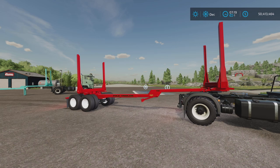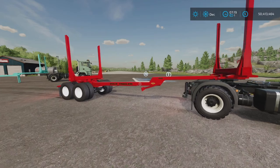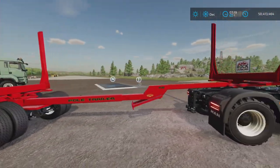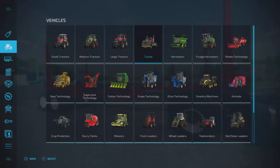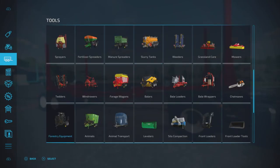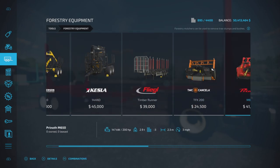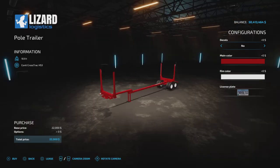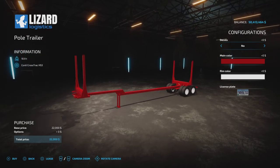Loony Farm Guy here with a new mod for Farming Simulator 22 — this is Pole Trailer by Gamer Designs. It's 9.07 megabytes to download, six slots on console. Let's find it in the store under forestry equipment. There it is: Pole Trailer, $22,000, 10.9 tons, six slots on console.